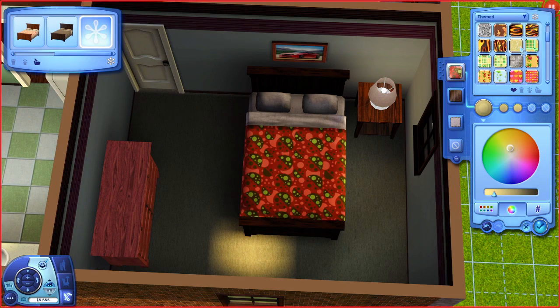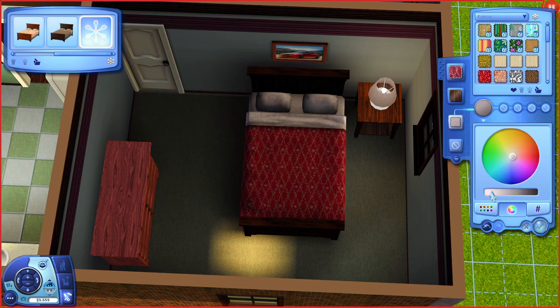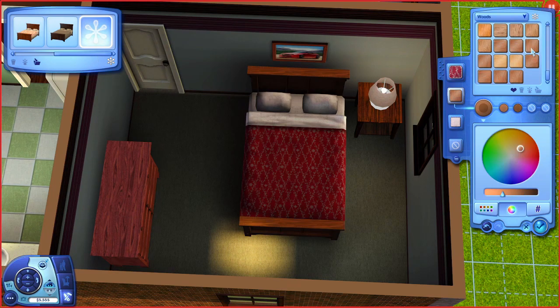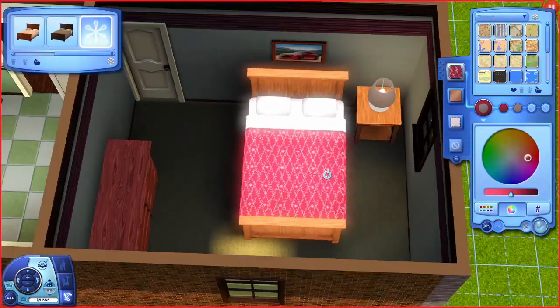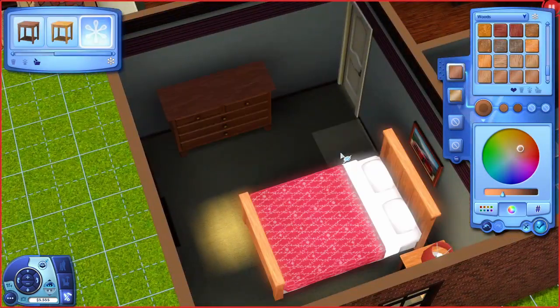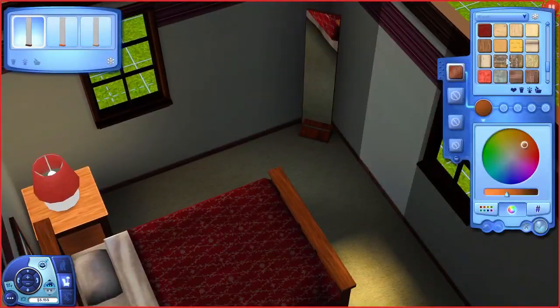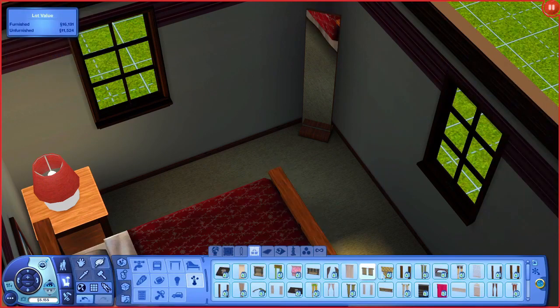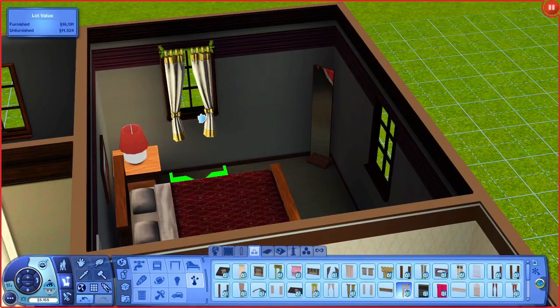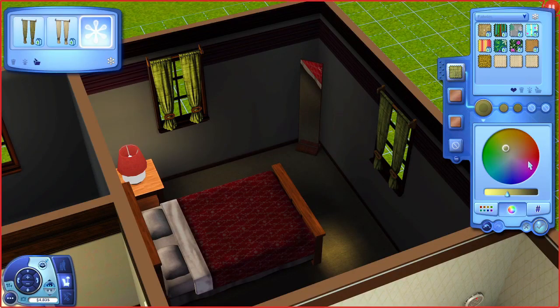Now I'm moving on to the master bedroom. I changed the bed cover because Keith's favorite color is red and Lydia's favorite color is purple, and I wanted some representation of both in their bedroom. That's why I went with this kind of bright burgundy for the bed cover — I don't even know if that's really a named color, but I really like it; it represents both of them.